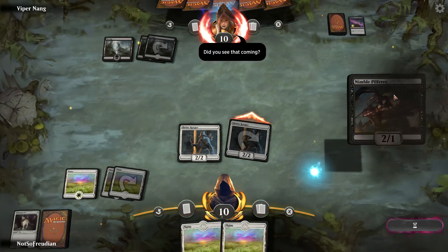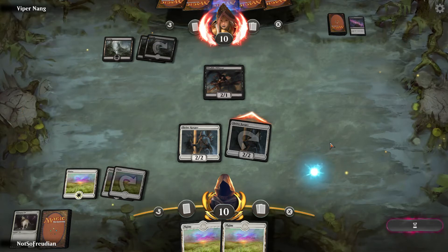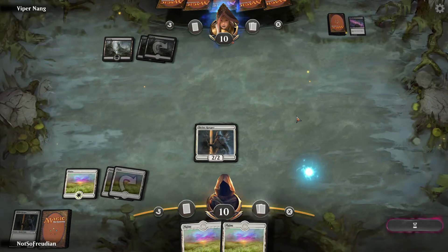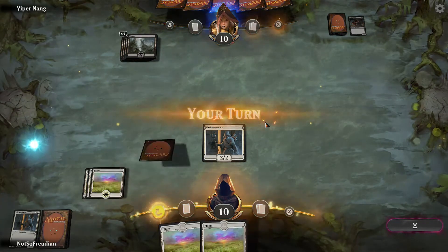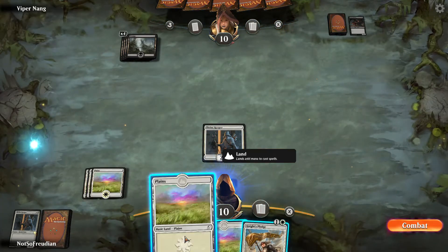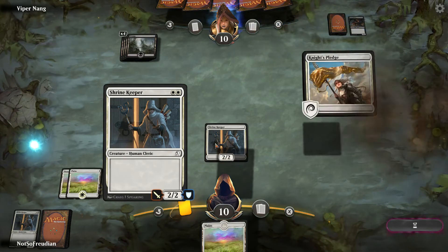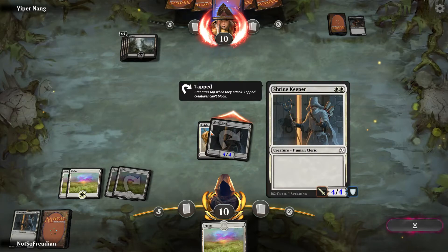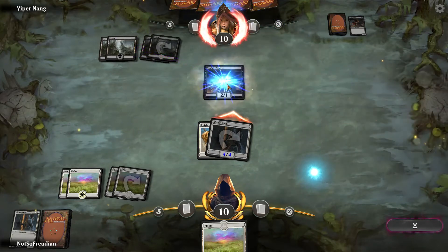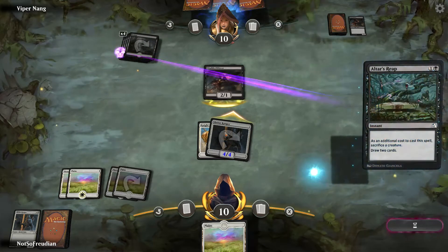In a real game you would target this at the creature with the higher attack instead of the one with one power, but you know, tutorial. Did the game freeze? Yes. Trading one creature for one of her cards every turn is perfectly acceptable. The problem is now if she kills this creature, I'm down a card — because it took one of hers to get rid of two of mine.